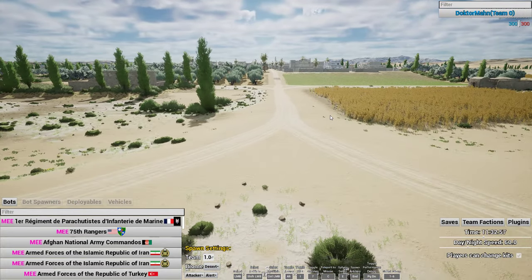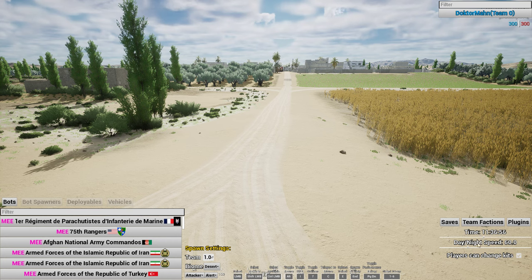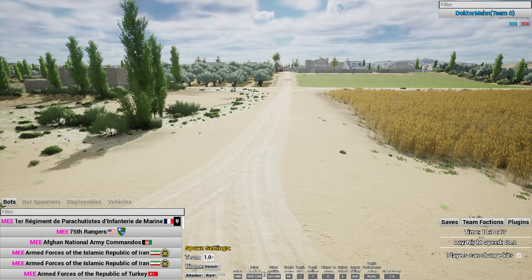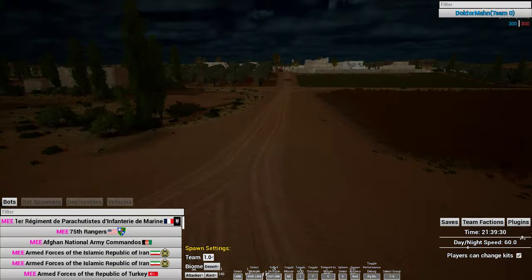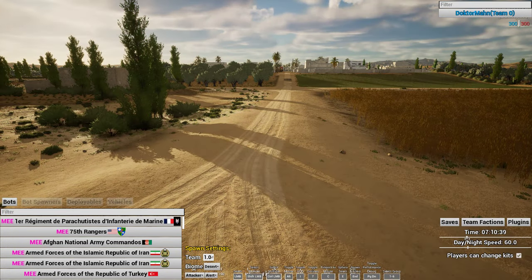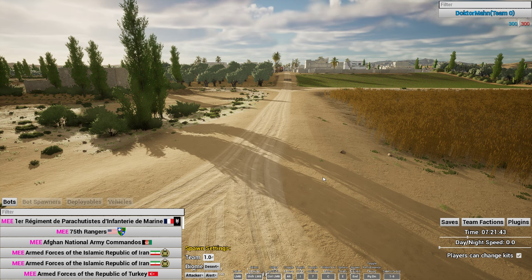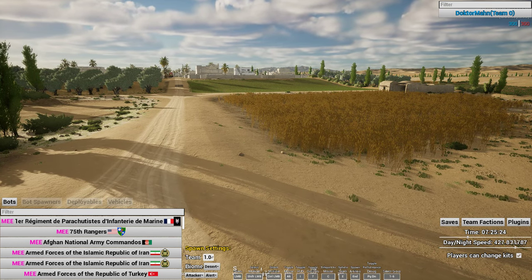Let's talk about what's in the bottom right of your screen: time, day, night, speed, changing kits, saves, team factions, plugins. Time is pretty self-explanatory — you can change what time it is, so I can make it the middle of the night, morning, dusk, whatever I want. I can also change how fast time is going — I can make it zero so no time passes, or speed it up all the way.